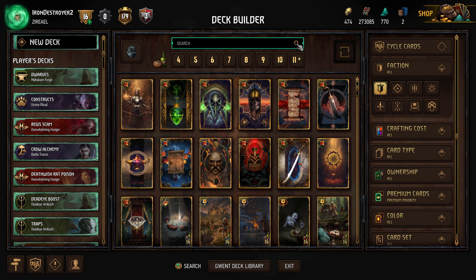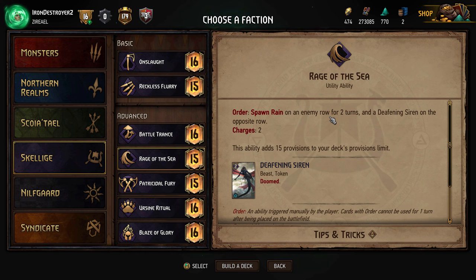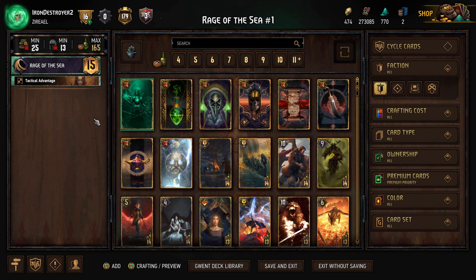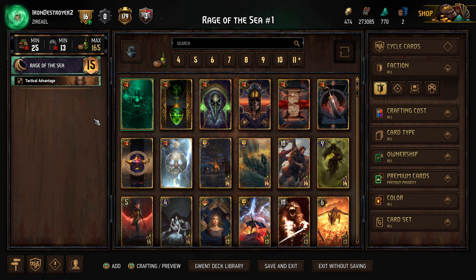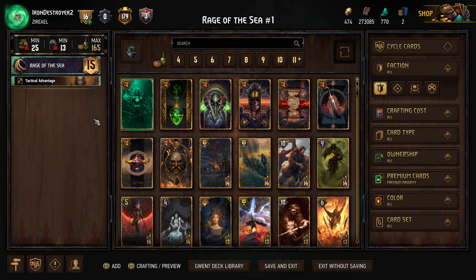Now for this guide, I'm going to be building a Skellige rain deck, which will be an engine deck. We go to new deck, select Skellige, and choose Rage of the Sea as our leader — the best synergy for a rain-based deck since it creates rain. That gives us 165 provisions to work with. We want to focus on getting a lot of value from engine cards over time, centered around Messenger from the Sea.